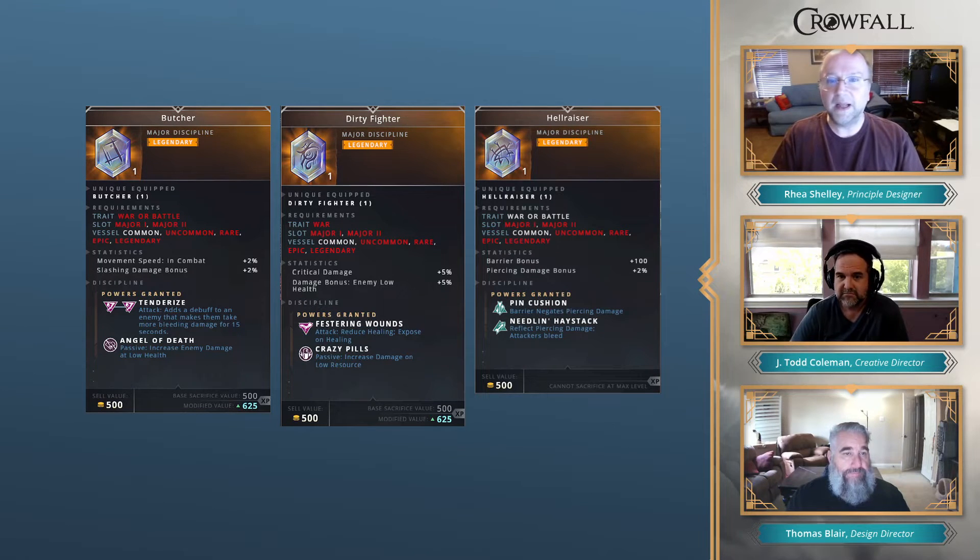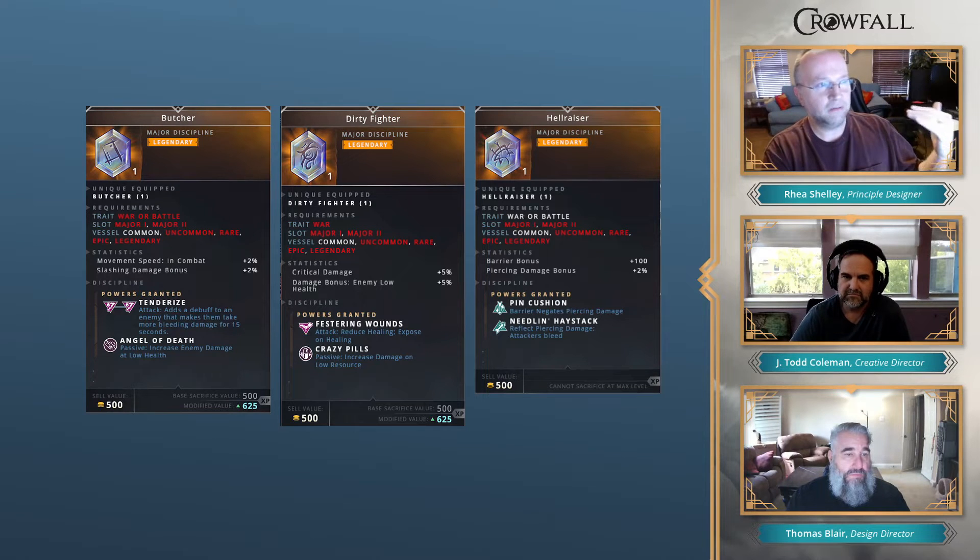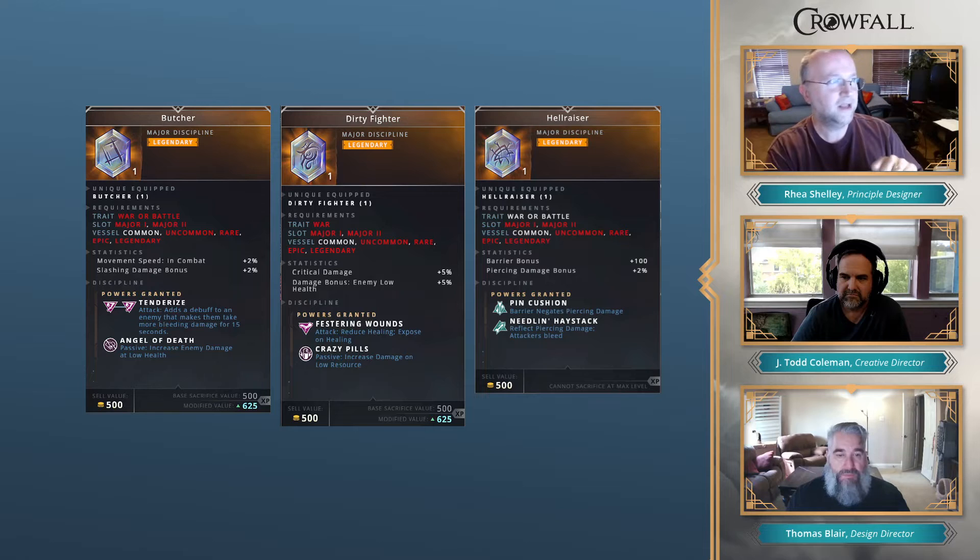Next is Dirty Fighter. Black Mantle is here, and Festering Wounds will reduce the healing bonus of the target you put it on and also exposes the healer if they heal. We've also added Crazy Pills, which increases your damage when you're on low resource — that's a passive. So here we've got an active and a passive. It's great to use against healers, and since healing is now more prevalent with the new healing class, we need to give you ways to deal with that.